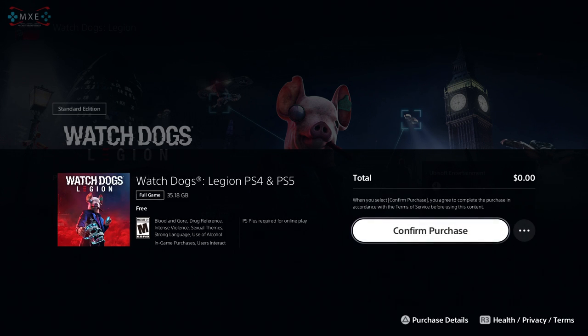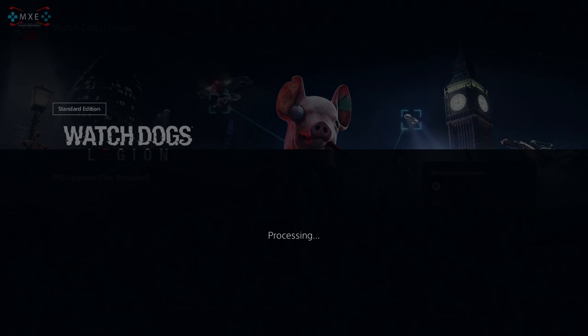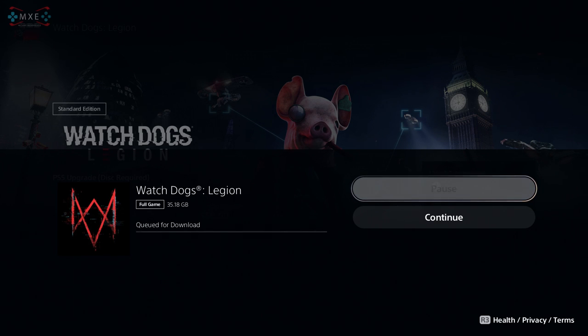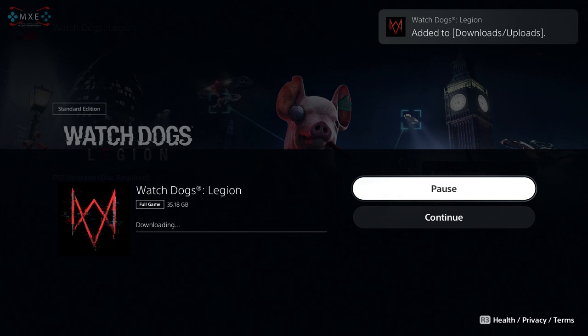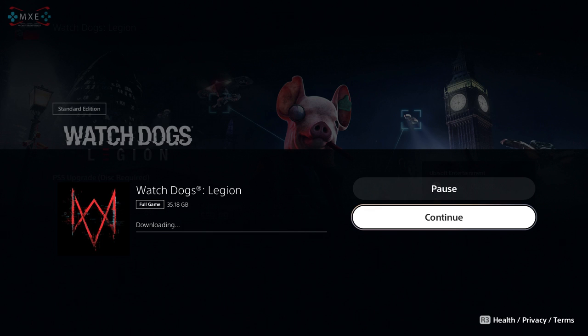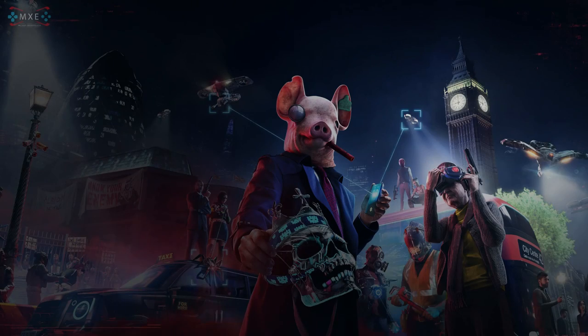All right, cool. Confirm purchase — it's free because we already own the disc. So unlike Xbox, it's not like an automatic download. All that matters is we got access to it and you're able to download it. Right now we're downloading the PS5 version of Watchdogs Legion, although we inserted the PS4 disc.